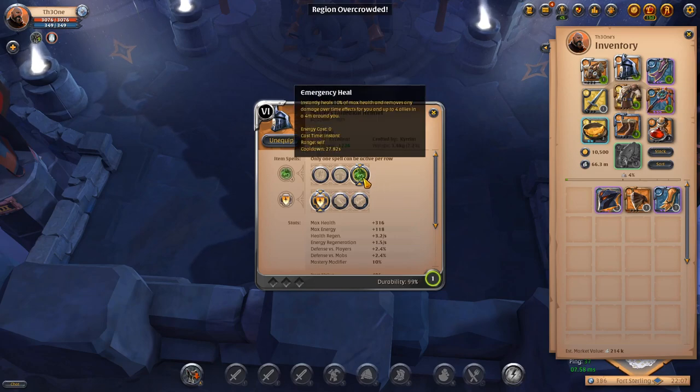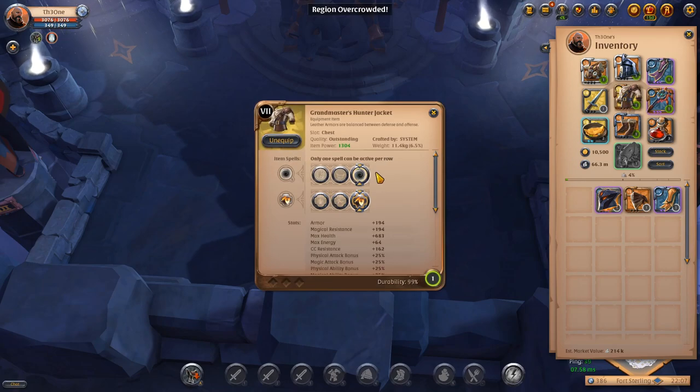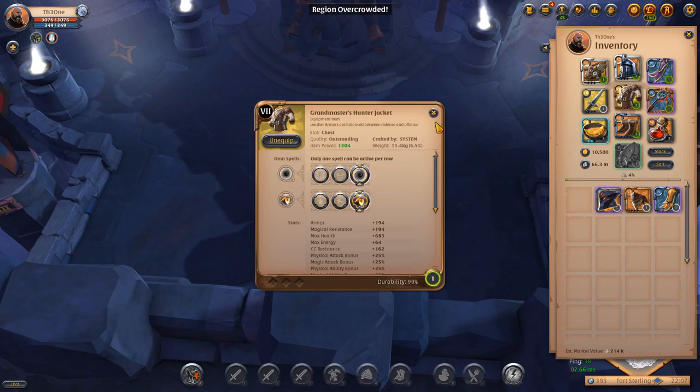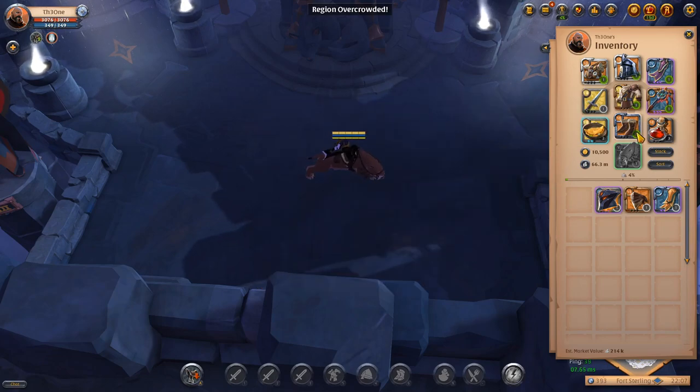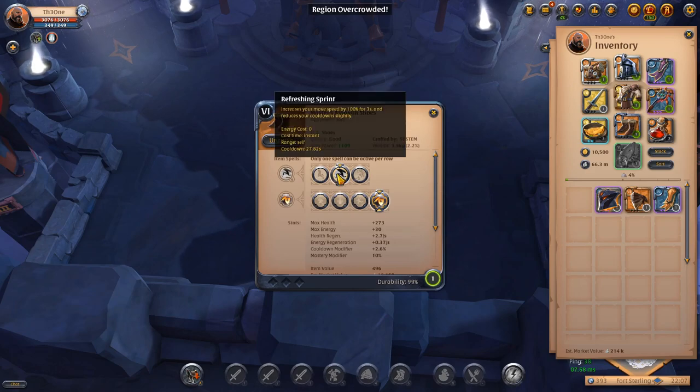For abilities, it's pretty standard: energy heal with toughness on your chest piece, hunter jacket with haste, and also quick thinker to get your cooldown faster. On the boots, you use any leather piece with refreshing spring and then quick thinker.